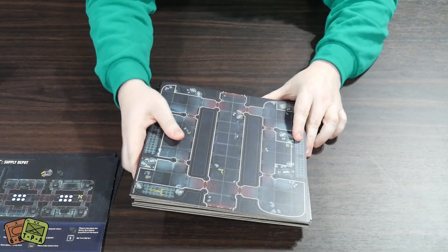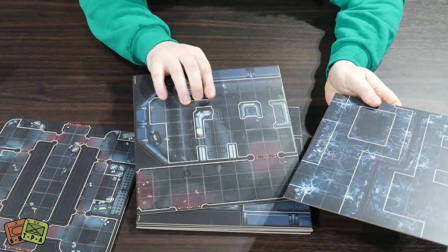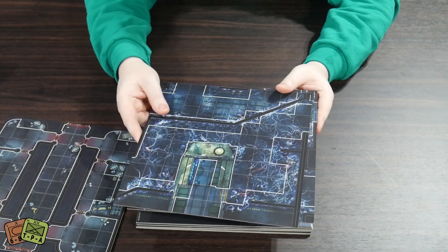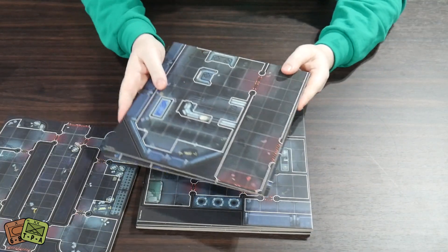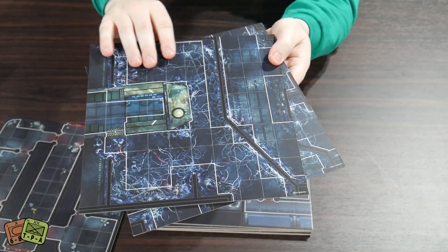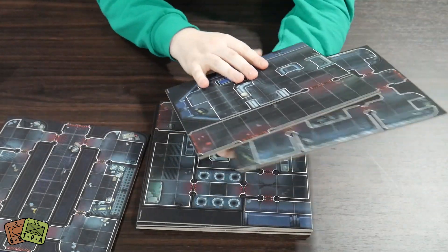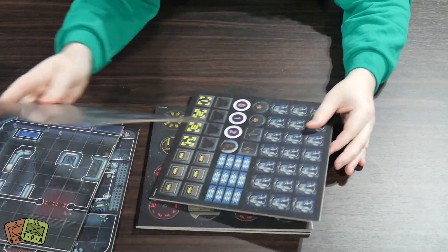Here's all the cardboard - these are dual-sided tiles with a bunch of squares and borders on them, representing the play area. These are geomorphic, so you're going to line them up based on whatever the scenario tells you. The artwork is very nice - exactly what you'd expect from sci-fi alien tiles: dark with lots of blue hues. They're very thick gray cardboard and there's a whole bunch of them.